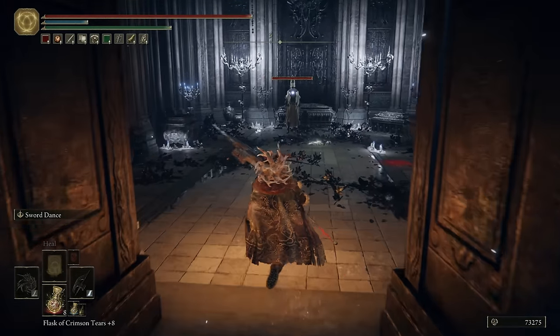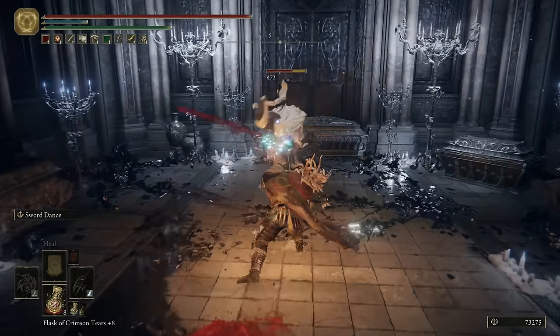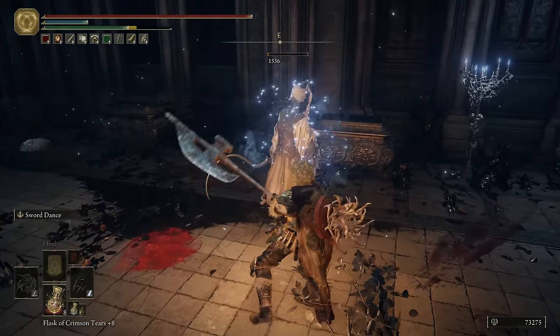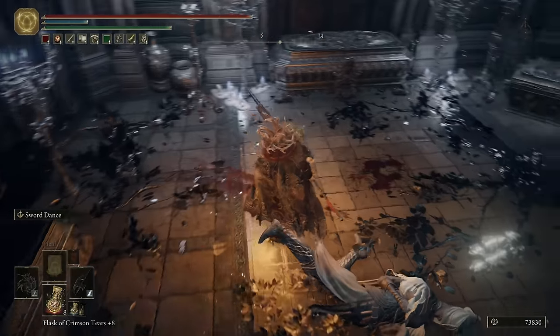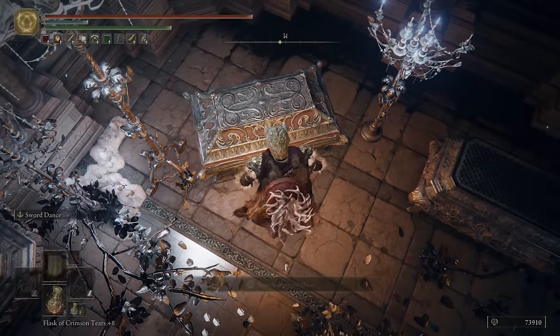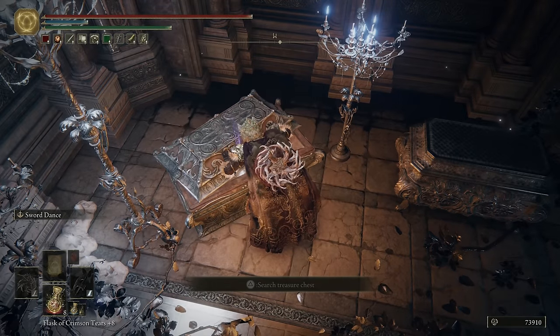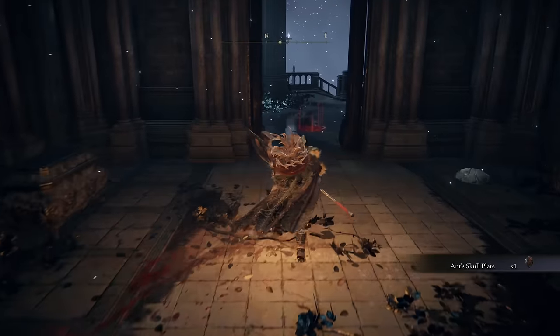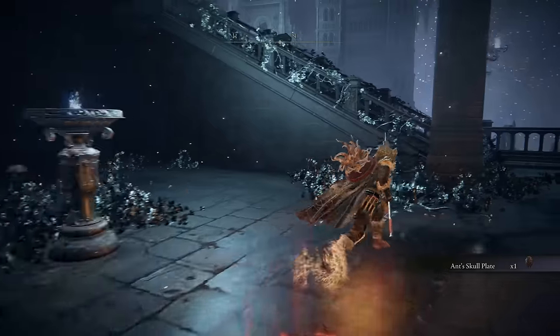Another one that we're going to sneak up and stab — never mind, you're looking at me. So up until now, this is going to by far be the hardest area you've been in. The enemies here — this is a real chest by the way — the enemies here can do a lot of damage. They're definitely tankier than the stuff we fought up until now. I can shoot this ant's skull plate, so just be careful.